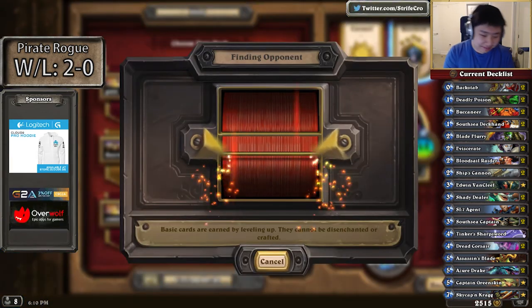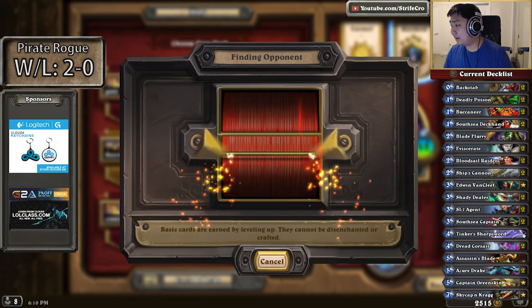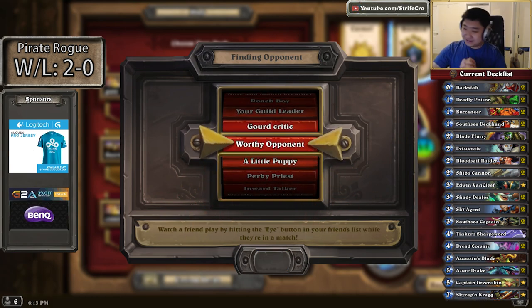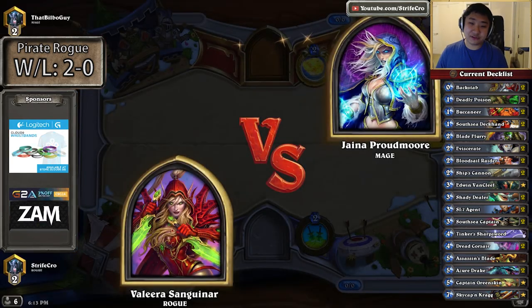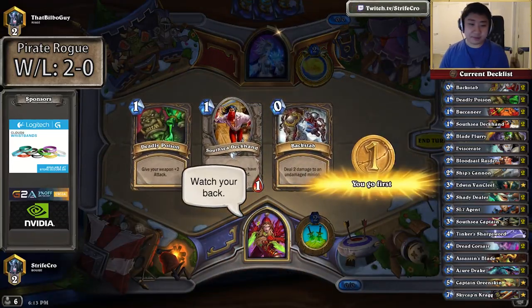I don't have room for Sap, I need more pirates — that's actually the real reason. I want to make a pirate deck with Sassy Captain as well, so I want a very high pirate density. Ship's Cannon is actually so close to being broken. It's basically a super Juggler. Juggler used to be a 2/3 and it got nerfed to a 3/2, because a minion like that is better if it has more life.